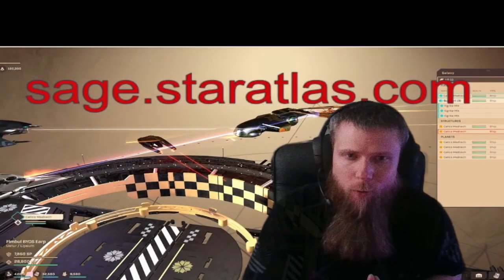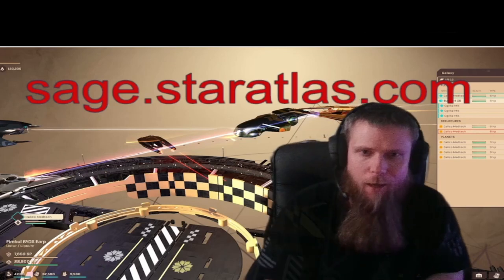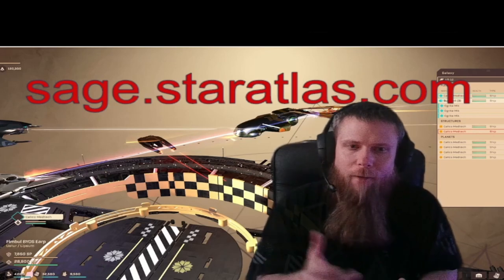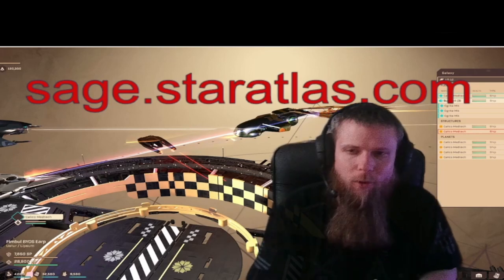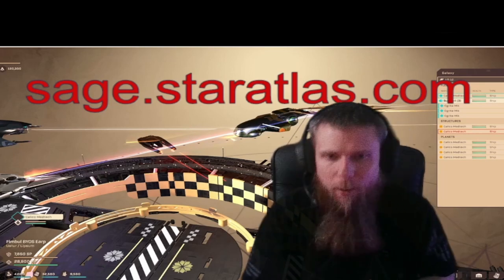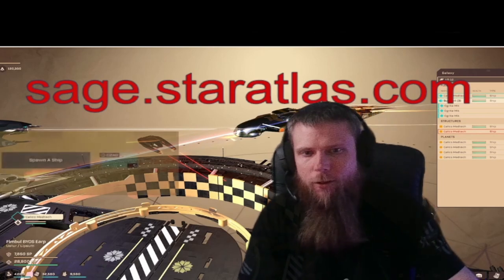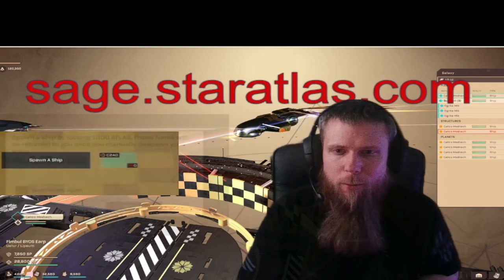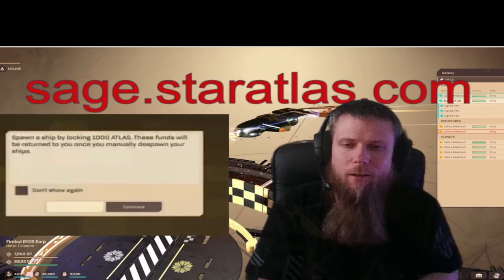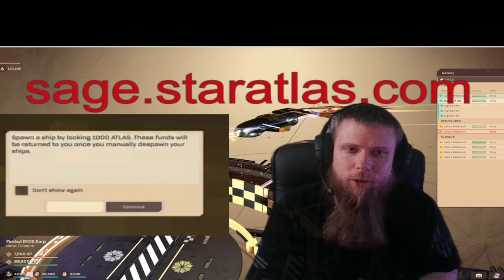When they launch the game, we can start by heading over to sage.staratlas.com and connecting our wallets. I've made a separate hot wallet through the Phantom browser extension and I suggest that you do the same. This will allow you to get started with your first steps of the journey into Gallia. Once you're connected, you'll need to manually spawn your ships by locking a thousand ATLAS per ship. This ATLAS will be locked until you manually despawn your ships, and you will get it back.